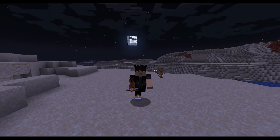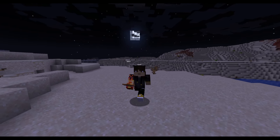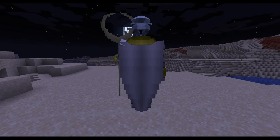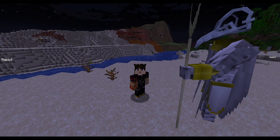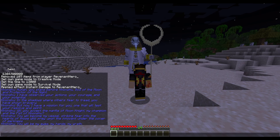Head to the desert at night. Make sure you're almost dead — so 10 hearts or less — and right-click the scarab tracker to summon Khonshu. He's got a speech ready, so listen up.